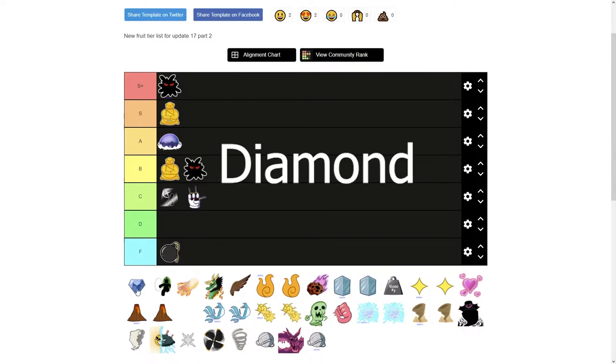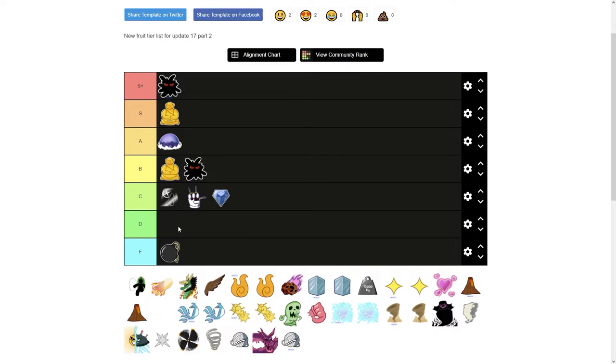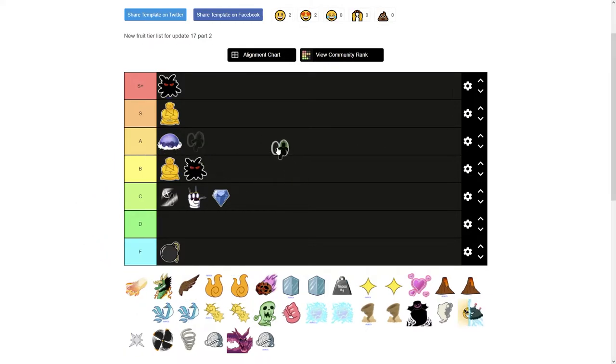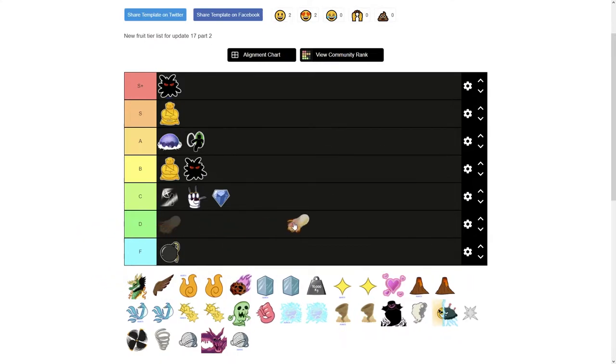Next is Diamond — not too bad. The Encrust gives you extra defense but doesn't have much else going for it. Door Fruit is good for PvP with nice versatility, putting it in A tier, though if you use it with fruit stats you aren't going to win many battles since it's just a mobility fruit.